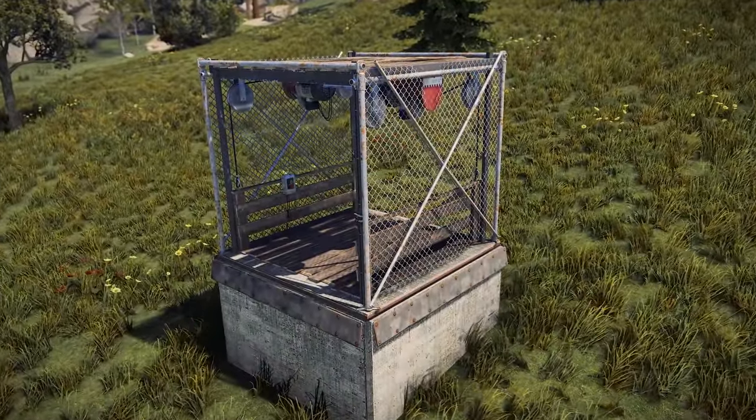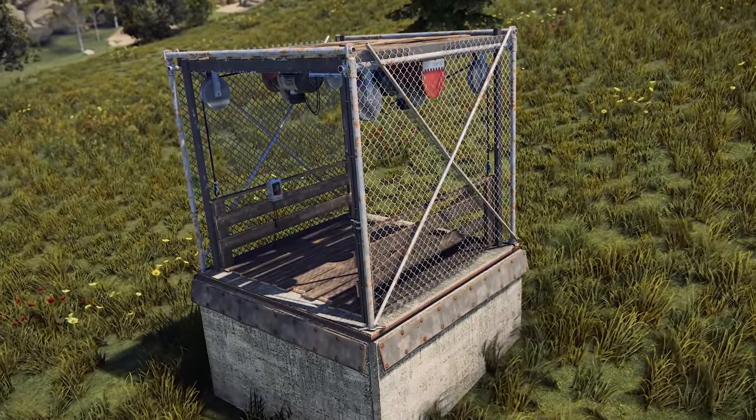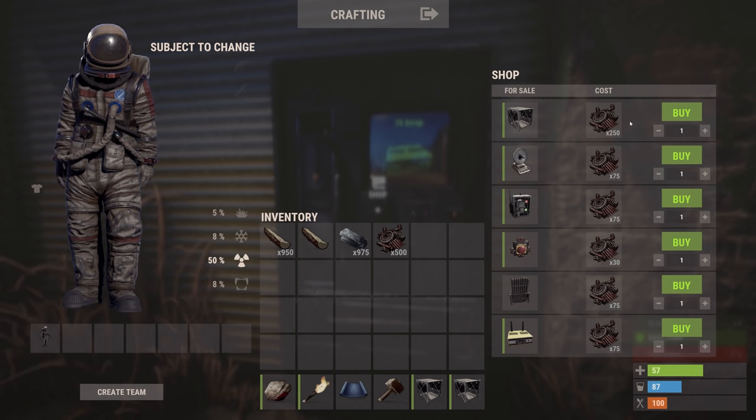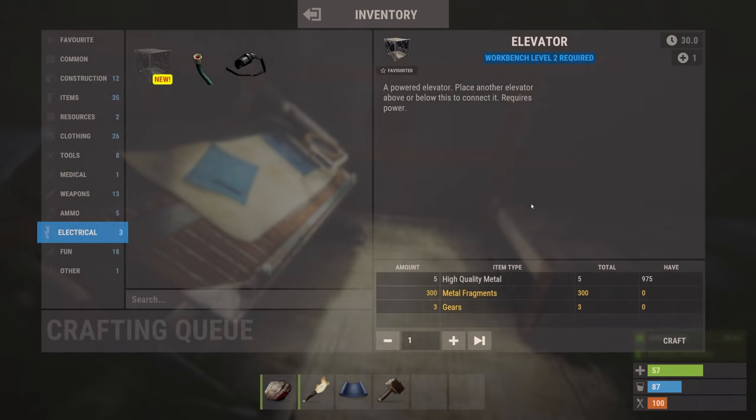Over on the staging branch right now you can play around with a brand new elevator block, which should take your builds to new heights. You'll be able to buy these at the compound for 250 scrap each, research them for 125, and craft them at a level 2 workbench for 5 HQ, 300 frags and 3 gears a pop. They also have 600 HP.